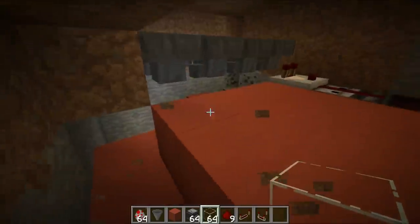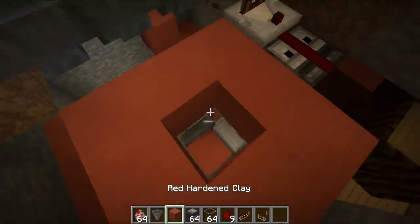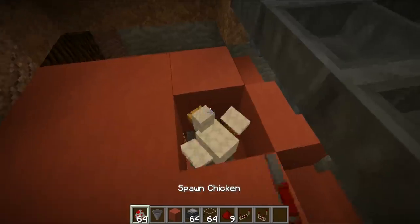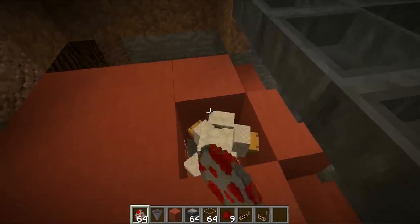Fill in this space with glass — that gives us a window into the chicken farm. Then pop up to the top, make your way through breaking blocks, and start throwing in all of the chickens up at the top. Make sure they can't escape — you're going to be throwing a lot of eggs.